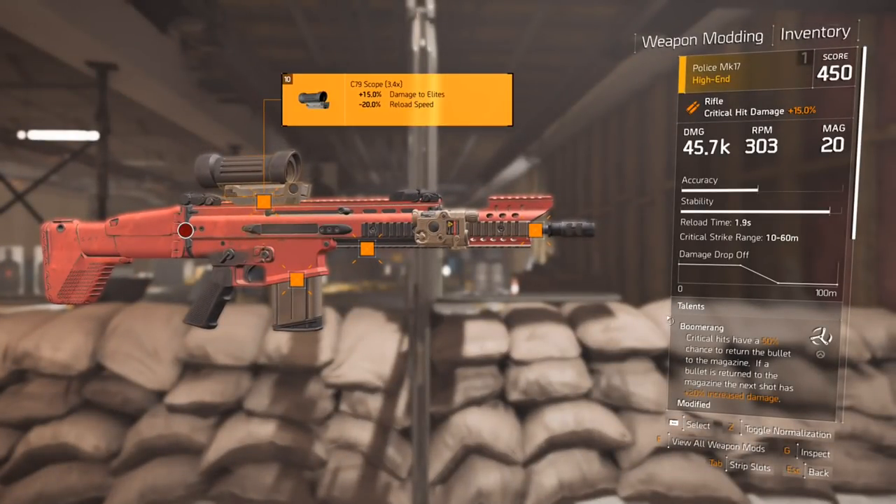The big one here is the mods. You might want to vary this a little bit depending on your build and the rolls of your crit chance. I've got a C7-9 scope — this is damage to elites at the cost of reload speed. This gun has really, really good reload speed, so giving up some reload speed to get damage to elites is really valuable.